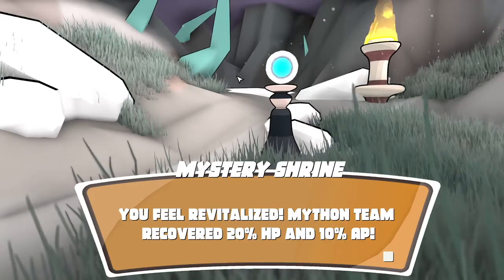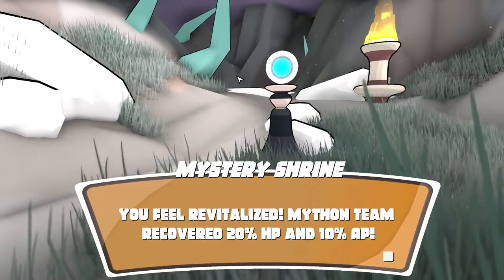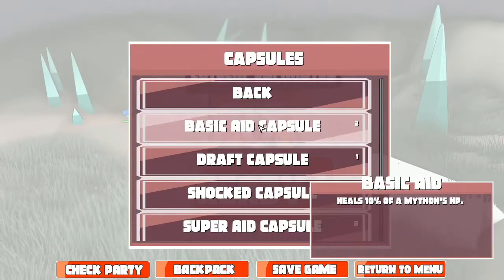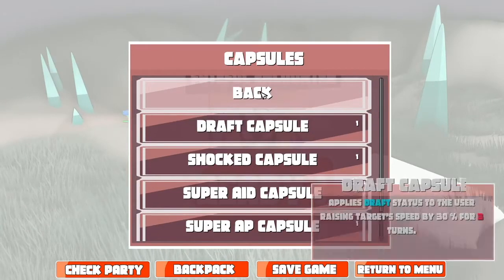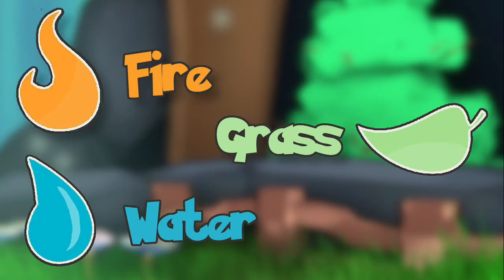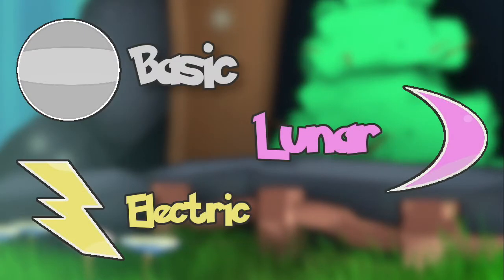First off, the monsters are called Mython, hence the Mython Island. What I'm going to go over first is the elements — one of the most important parts of the game. If you don't get your super effective and not effective matchups in order, you are going to keep losing miserably. So pay attention to the matchups when you're playing. The elements are: Fire, Grass, Water, Air, Earth, Void, Basic, Lunar, and Electric.